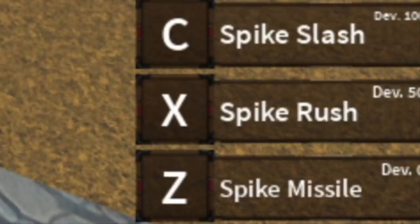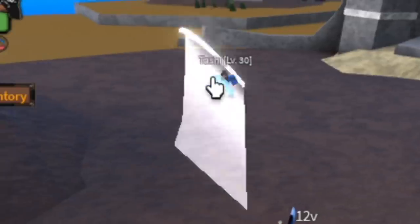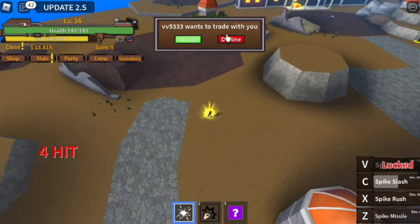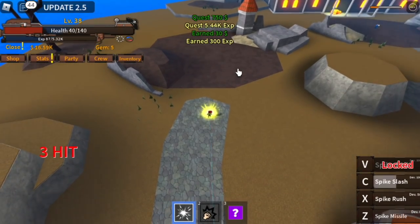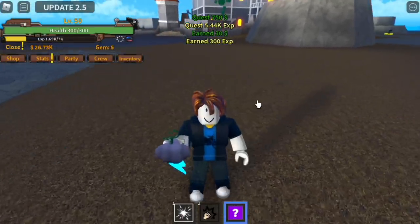This skill is so strong as long as you use it properly. The wrong way is pointing your cursor directly on the enemy — that's only two hits. If you want to maximize the damage, you should hit your enemies using your Spike Slash for five to six hits. Three hits and it's dead — that's how strong it is.